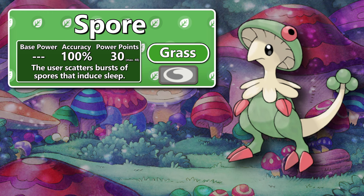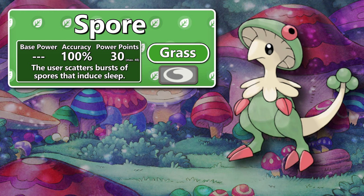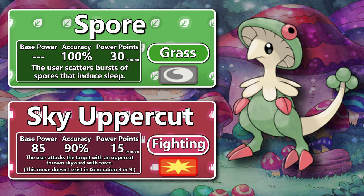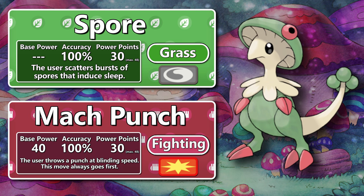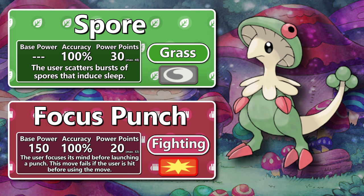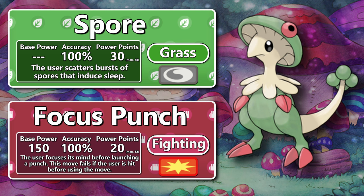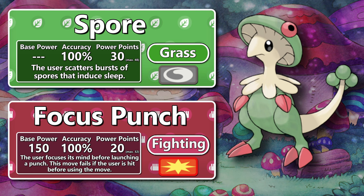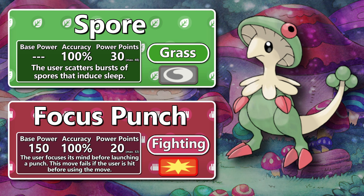All grass-type attacks were special back then, so they weren't as strong as Breloom's physical fighting attacks. Sky Uppercut was a strong spammable fighting-type STAB move. Mach Punch was a great priority move to finish off opponents, especially given Breloom's relatively low speed. Breloom is a Pokémon that is able to make great use of the move Focus Punch. Focus Punch is a move with very high base power, 100% accuracy, and unlike other high base power moves, it has way more than just 5 power points.